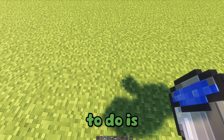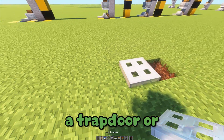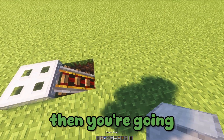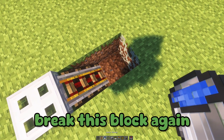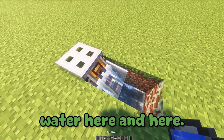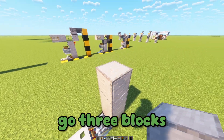So the first thing you're going to do is break the block right here so you can get your slanted trapdoor, and then place a trapdoor — or you can also place a slab, but I just like the trapdoor. Then you're going to want to break the block here, place glow lichen, then break this block again. Then place water here and here.